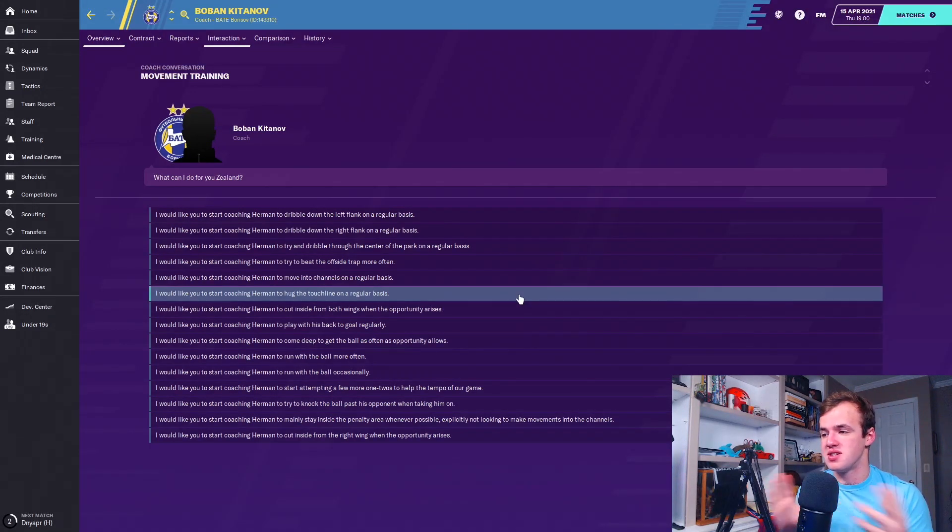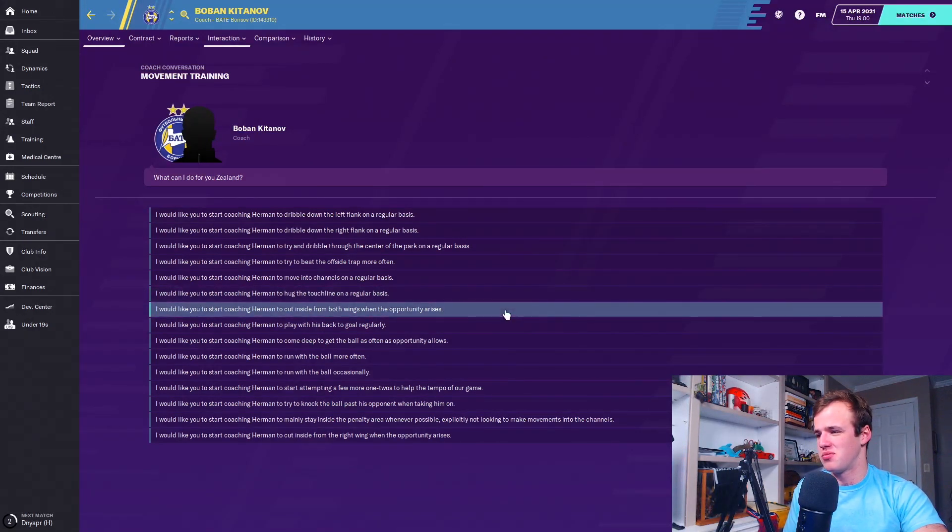After that is one I almost never use: 'hug the touchline on a regular basis.' This is for someone to drift into wide areas of the park in order to really stretch play when you're in possession. You're going to want good crossing, teamwork, vision, and passing — all those attributes come into play. They'll also need the general athleticism to recover, so you won't want a slow player hanging out right at the touchline who then has to get all the way back. It's definitely one of the more tactical traits.